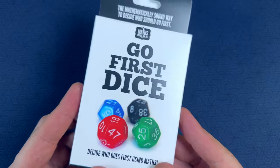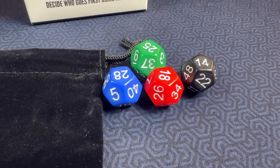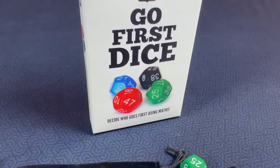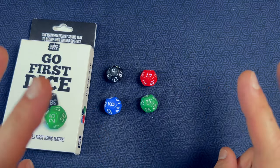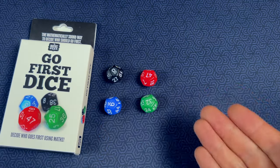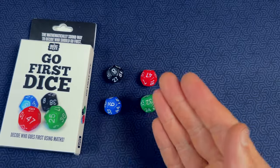These are called Go First Dice, and they are a very unique set of dice that determine definitive player order. In fact, they'd be more adequately named turn order dice, since not only do they determine who goes first, but also who goes second, third, and fourth.